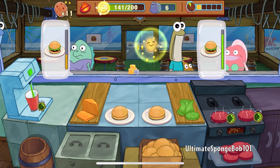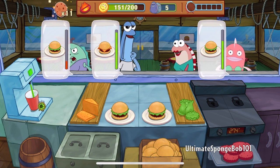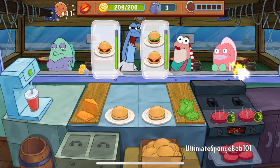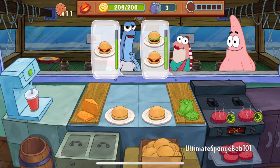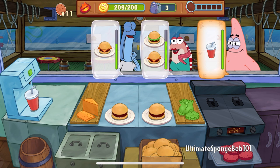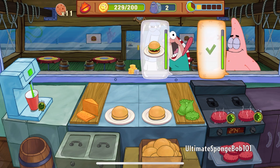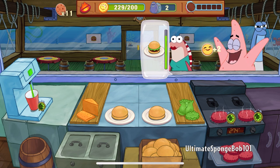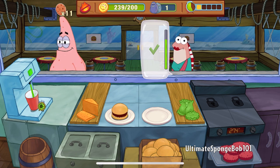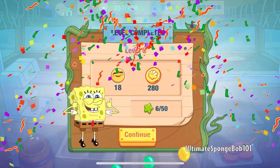We need two patties with lettuce. And now more cheese patties and a lettuce patty. There we have it — we've met our goal. Patrick just shows up and he doesn't know what to order, but he'll just take a drink. So that is level 6 right there.